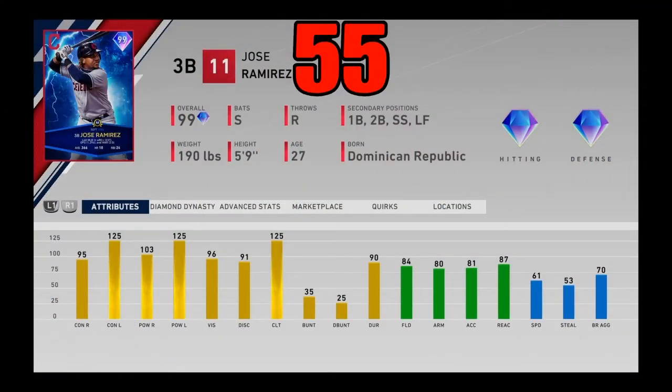Coming in at number 55, we got 99 overall player of the month Jose Ramirez — one of his two 99s and the only one appearing on today's list. He's got maxed-out stats against lefties; stats against righties aren't really anything special but with pretty good vision. He does destroy lefties. He's got 84 fielding, 80 arm strength, and 61 speed but has a ton of versatility — he can play everywhere in the infield plus left field. A switch hitter of course. Coming in at number 55.